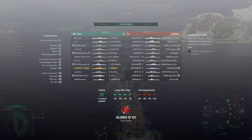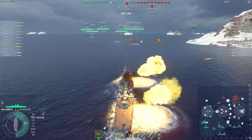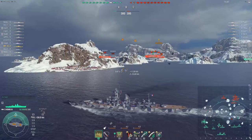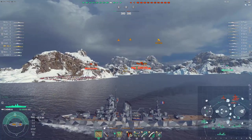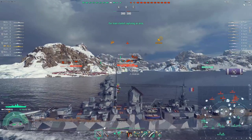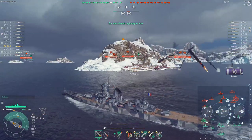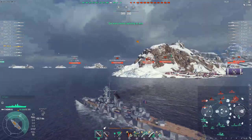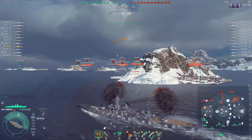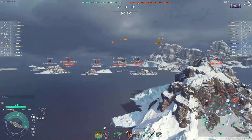Two carriers: Lexington and Audacious — the new oncoming bad boy tier 10 carrier from Britain. There is something very important. Lexington is tier 8. Overall guys, I would not say too much. And by the way, this captain did not use the AA defense because he doesn't — he runs Hydro. Can you believe this?